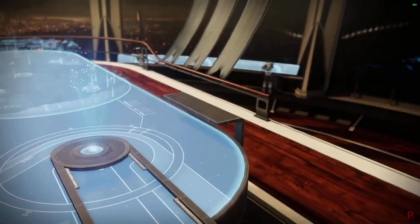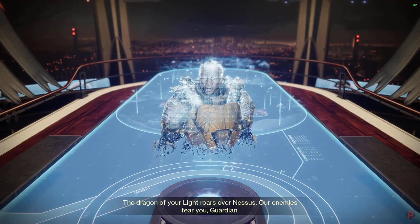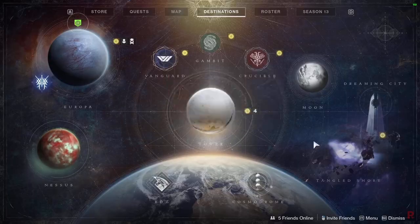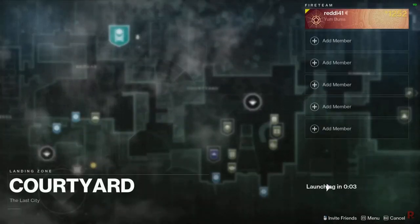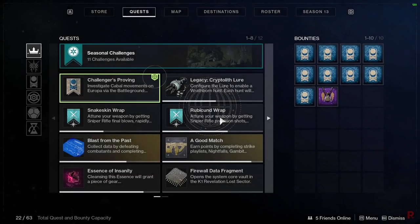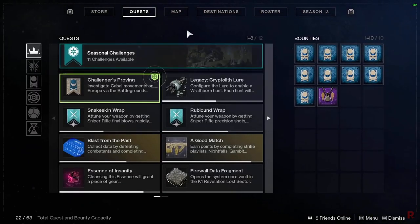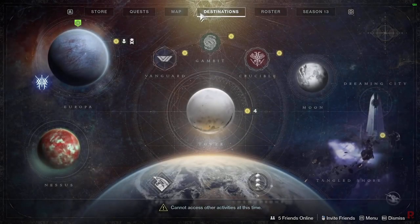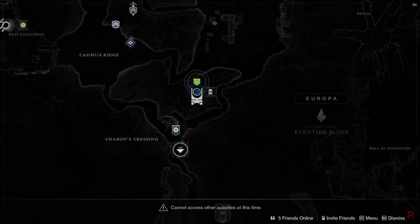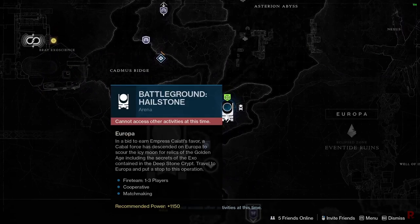Now go back to the War Table — Saladin will talk to you about the threat on Europa. The next step is to do the Europa Battlegrounds. When you're doing Battlegrounds, I'd recommend using a rocket launcher as your heavy, because there's a seasonal challenge requiring 75 Cabal kills — using a rocket launcher is the most efficient way to make progress on that.